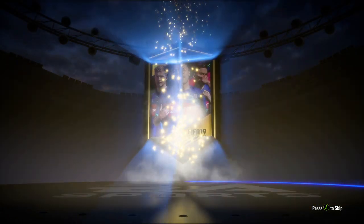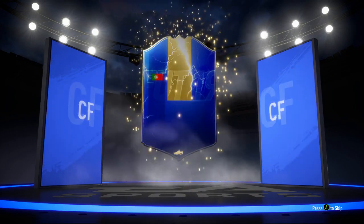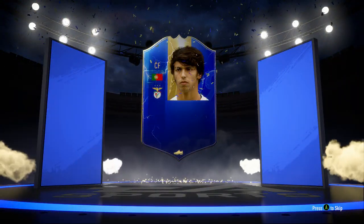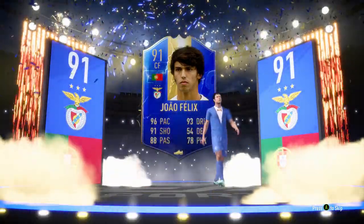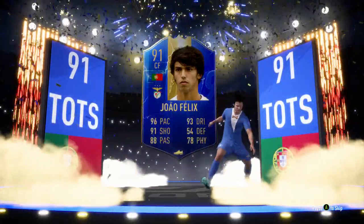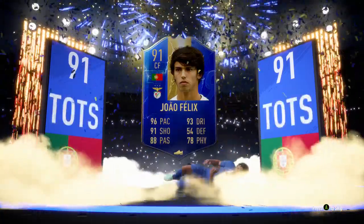Proved me wrong — nope, okay. Just don't show me the Greek flag. But if it is, I don't care, like I said. So Portuguese, centre forward, Jao Felix. Get in! That is a really, really good one. He's going to go straight into the team. 96 pace, 91 shooting, 93 dribbling, 88 passing. He looks really, really good. So yeah, I'll definitely take that. That's one of the better ones.